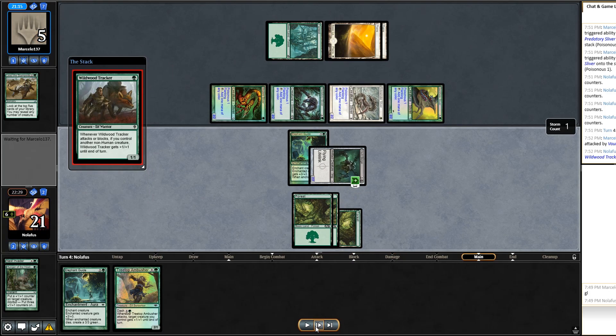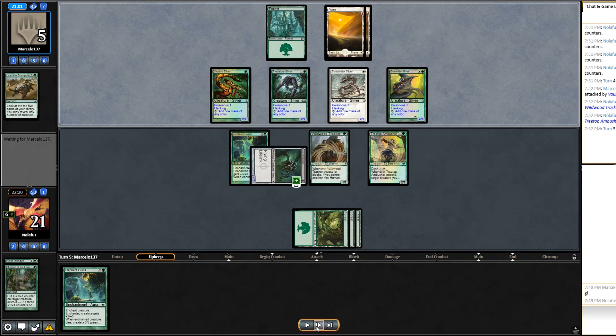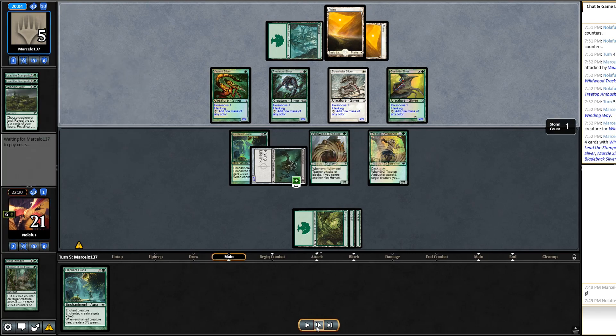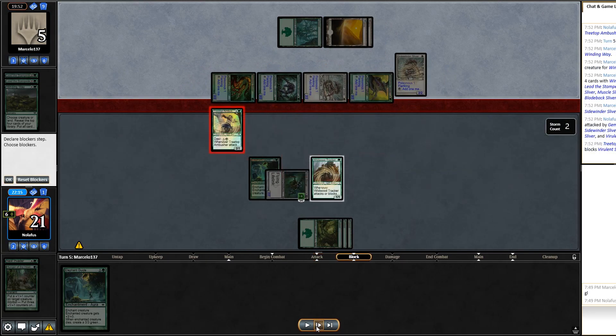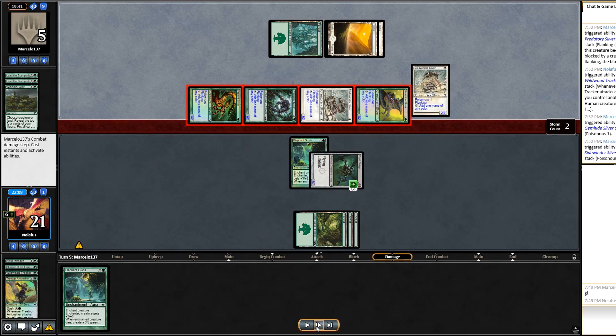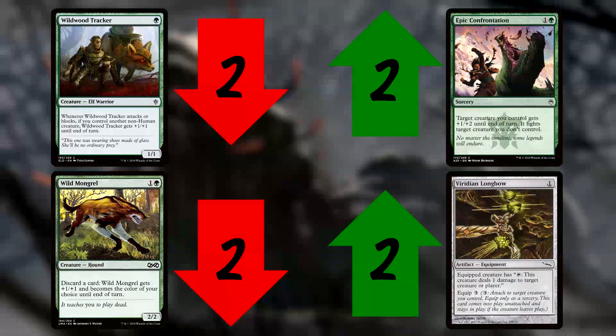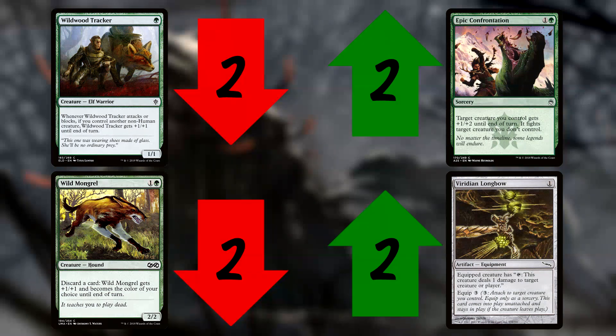I swing in for seven more — they drop to five. If I can survive one turn I have this. They cast Winding Way and get Plated Sliver, Muscle Sliver, and Bladeback Sliver. They swing in and there are a lot of flanking triggers. I go up to eight poison counters and they scoop it up — barely squeaked out the win in game one. Heading into game two I make the same sideboard changes: down two Wild Mongrels and two Wildwood Trackers, up two Epic Confrontations and two Viridian Longbows.